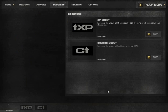So in the booster section you can get EXP boosts and credit boosts right now. You can also buy them. So you get more credits and more EXP per gain, which is quite nice if you want to level up fast.